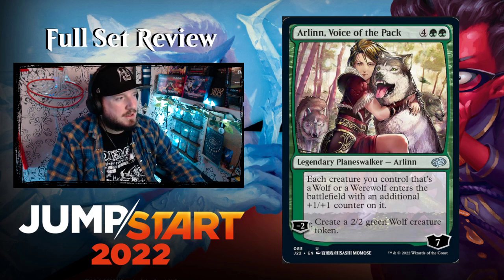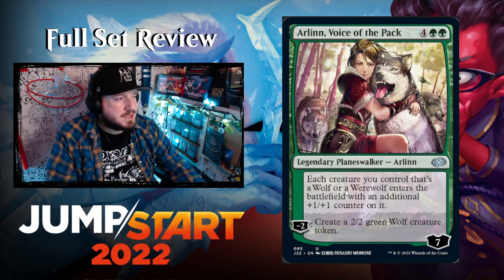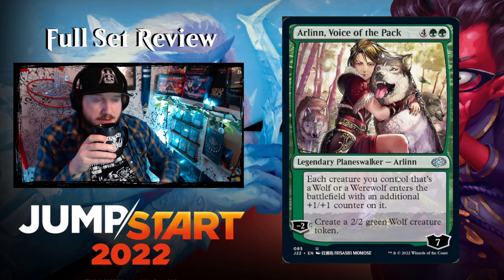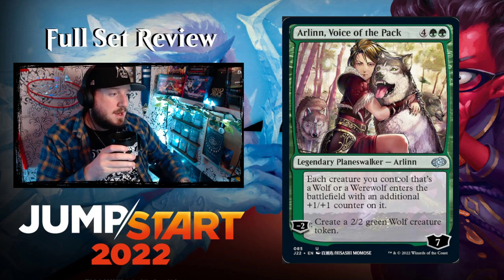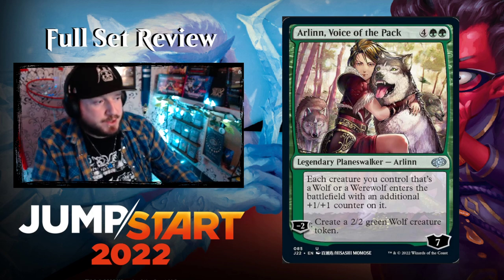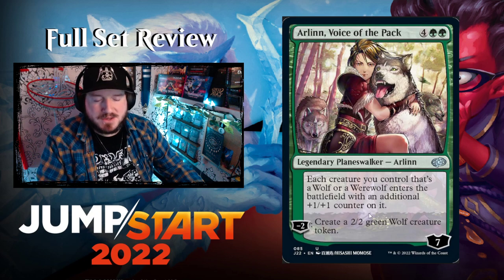Arlinn, Voice of the Pack — a reprint people love. Four green green for a legendary planeswalker Arlinn with 7 loyalty. Each wolf or werewolf creature you control enters with an additional +1/+1 counter on it. Minus two: create a 2/2 green Wolf creature token. You can make three 2/2 wolf tokens with Arlinn before running out of loyalty — six mana is a heavy cost but you want this out fast. The tokens you make also come in with those extra counters, and since they're counters they persist when Arlinn leaves.